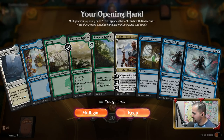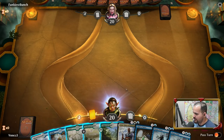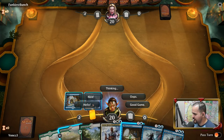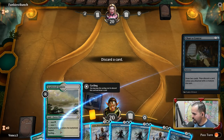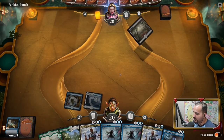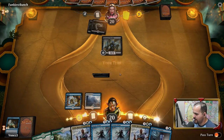Okay, so one, two, and a Chart of Course of course — yeah we'll keep it. Seems like a pretty good hand. We can go turn one island, and we got to say hello, Chart of Course, discard a card. I don't think we're going to need the Scattered Groves, so we'll discard that. My opponent should know by now that I'm on a Turbo Fog list. Oh, we're going against zombies!